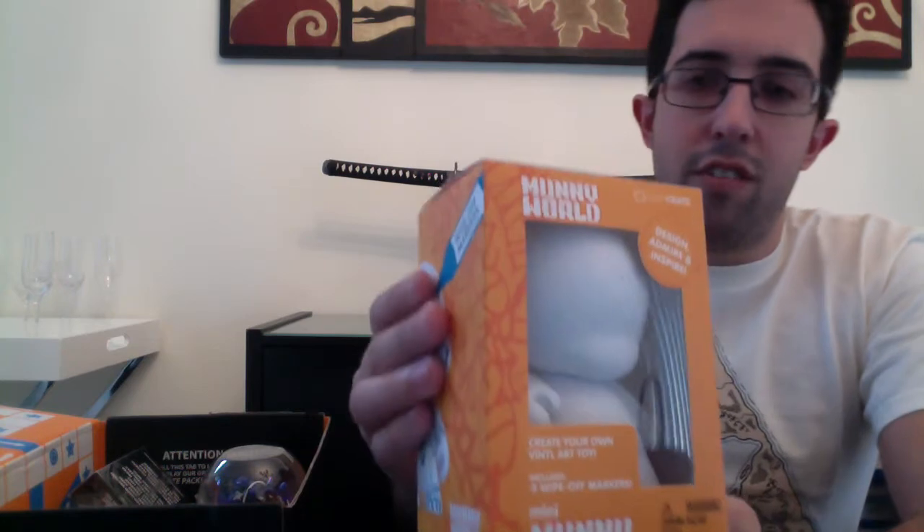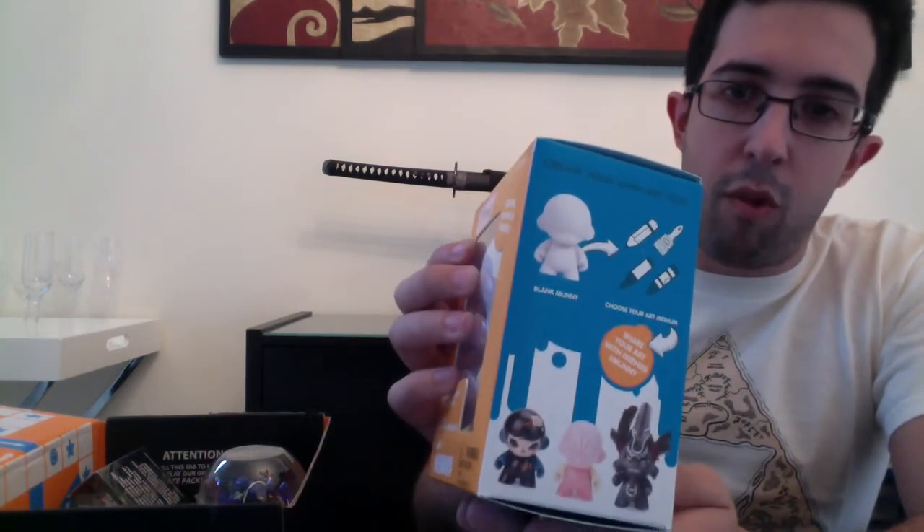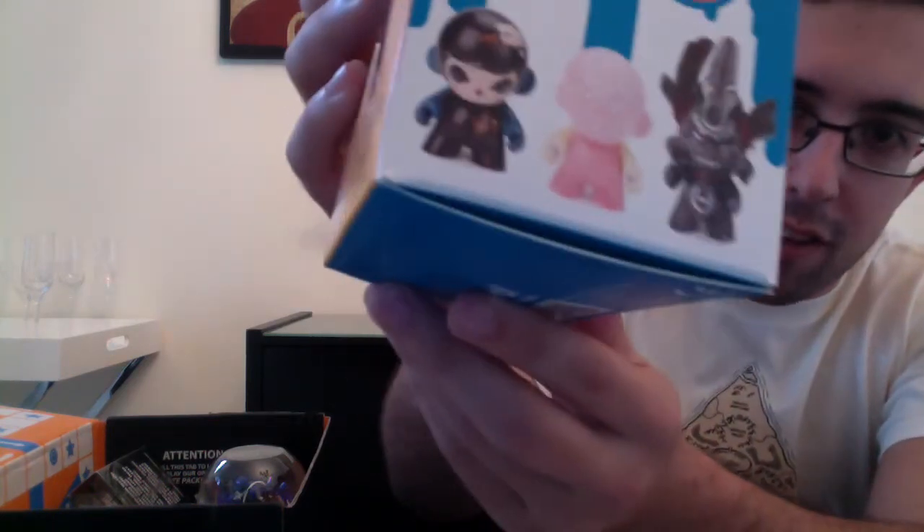All right, let's see here — opening the box. One of the first things coming out of the box this month is a vinyl figure. It's called a Mini Munny. As you can see, these are little tiny vinyl figures. They come with markers, and if you're really good you could create something really nice on it.